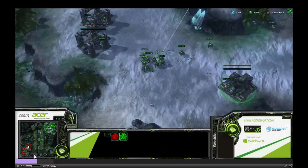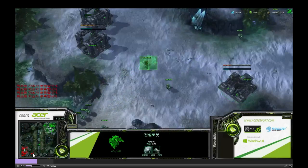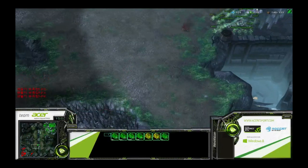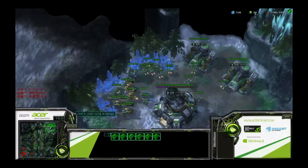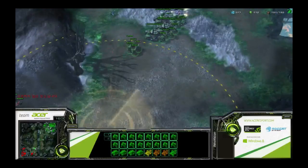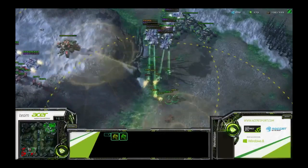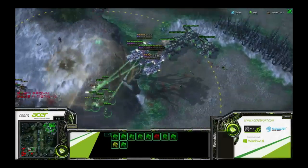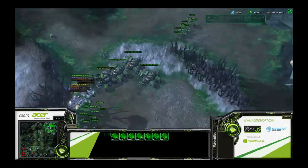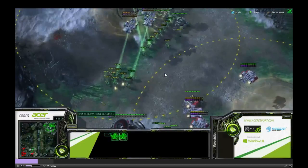Innovation left his units there deliberately to force the other Terran player to bring his units to defend over there. It's not microing - it's having good positioning and forcing your opponent to assume a certain position, such as defending the third base. Now the other Terran player's siege tanks are over there. If he has units there, he's not going to have units elsewhere, and Innovation found that weak spot.